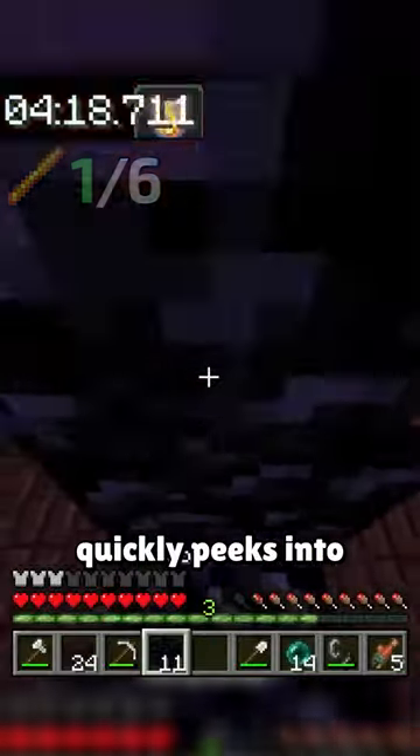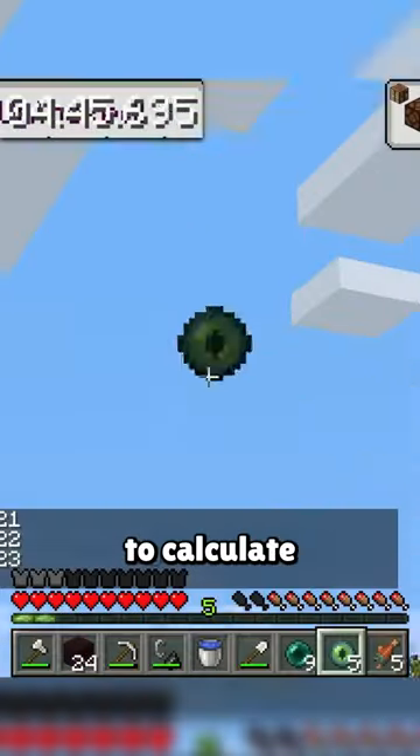Here he tussles with blazes, quickly peeks into the overworld and crafts eyes of ender to calculate where the stronghold is, then goes back into the nether to get the remaining blaze rods.